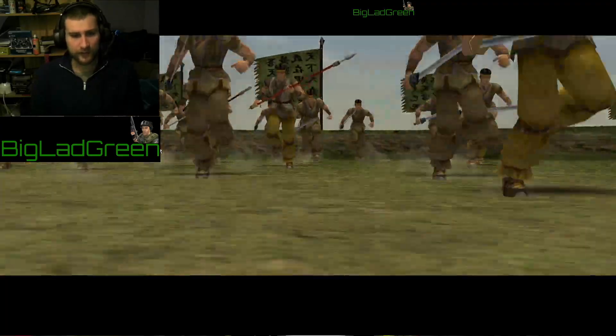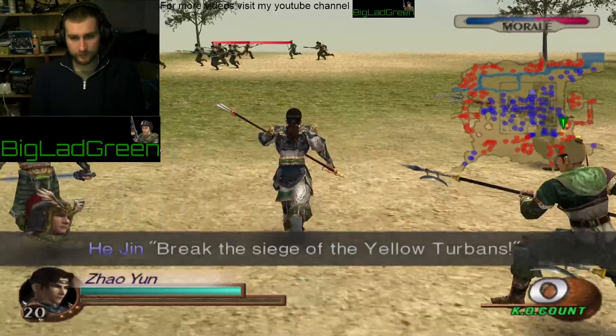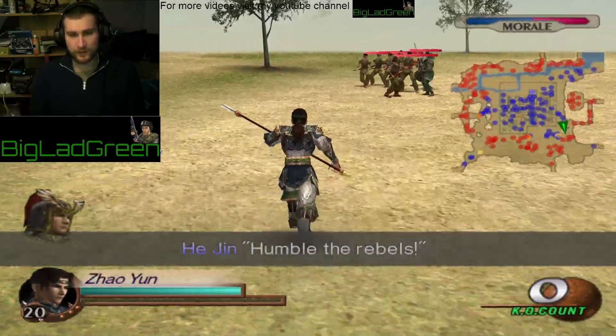I'm going to take a quicker approach - I'm not going to kill every enemy or every officer like I normally do. I'm just going to hurry it along a little bit. So basically you just do this mission, Yellow Turban Rebellion. This is probably the first mission that you'll play.